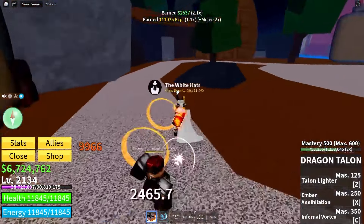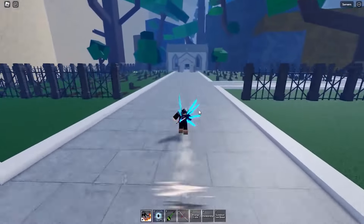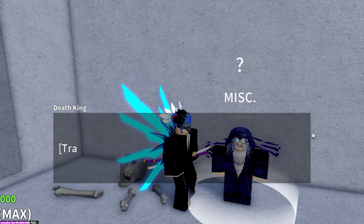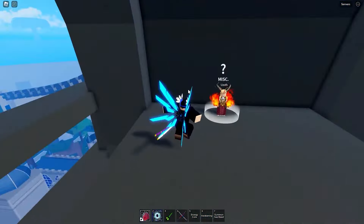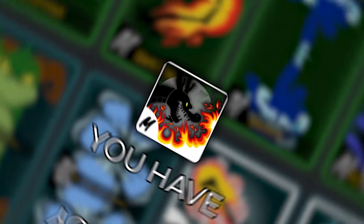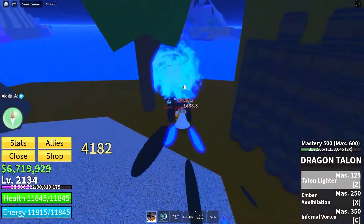The next item is a fighting style — Dragon Talon, which is the upgraded version of Dragon's Breath. To get this, you first have to get the Fire Essence by rolling random surprises at the Death King, located at the Haunted Castle. Then you have to go talk to the Whozoth NPC and give him the Essence. Once you do that, you have to have at least a 400 mastery in Dragon's Breath, then pay 3 million belly as well as 5,000 fragments.